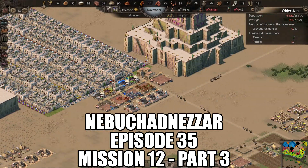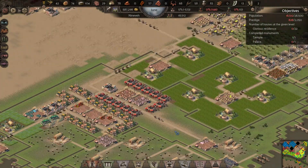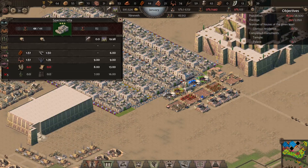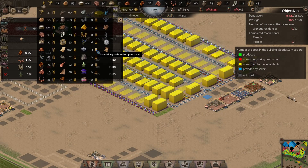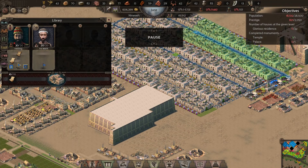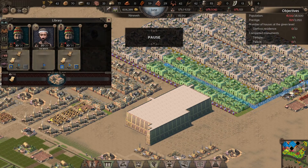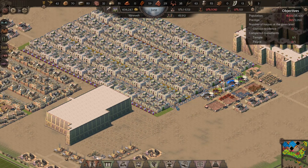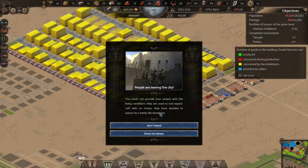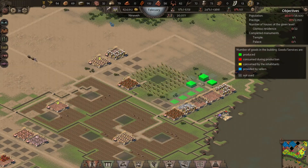Welcome back to Nebuchadnezzar episode 35. I've been in a good spot here for a little bit, and now I'm unfortunately trying to build a second temple. Looking at the new stuff I've put in to level things up. I've started to import papyrus here and I'm setting up the walker to deliver it. You're seeing these villas go up because I need more workers for the villas to set up the additional industries that I need.